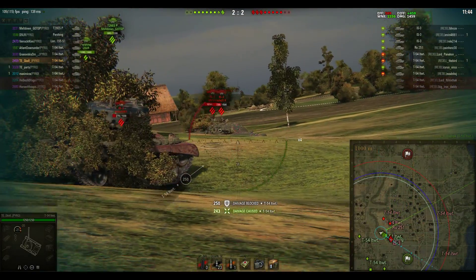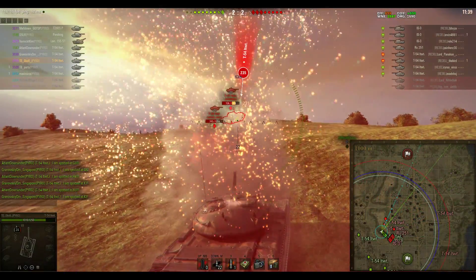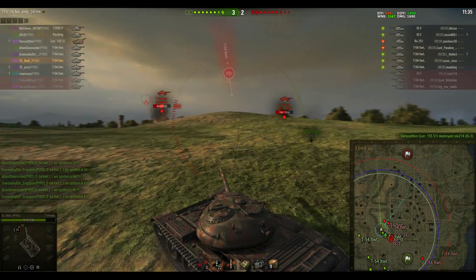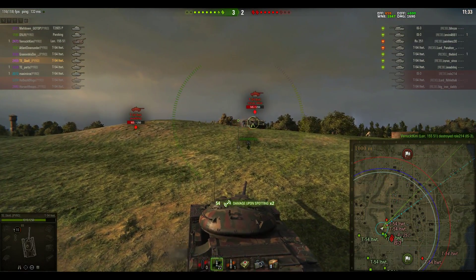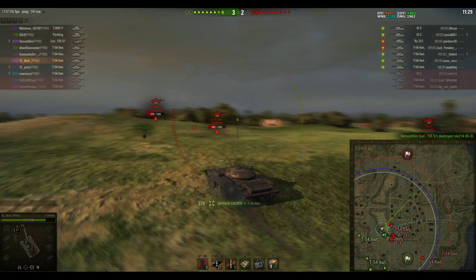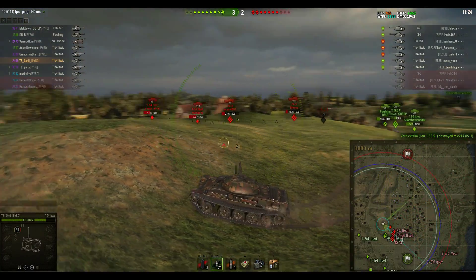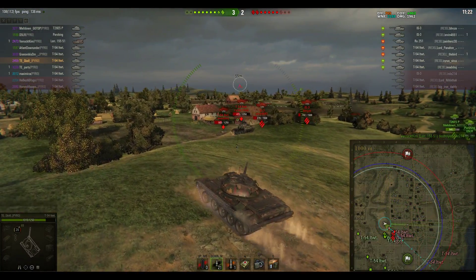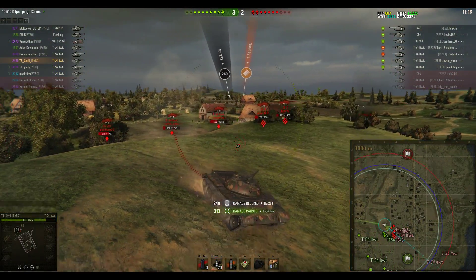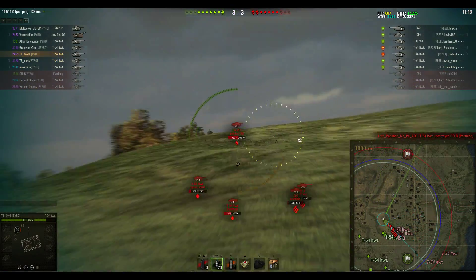They're using their armor and their health pretty well. The IS-3s have pushed around this corner, and the T-54 lightweights on the enemy side are playing around on top of the hill. This girl's lucky enough to be on pretty high health — he's already done 1,962 hit points of damage as they continue to chip away at these T-54 lightweights and IS-3s. One of the IS-3s has already been taken out, and Pyro takes the T-54 lightweight down to a one-shot.